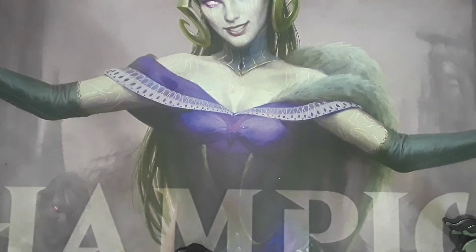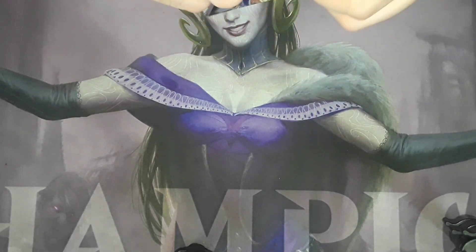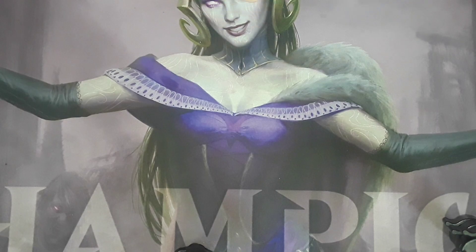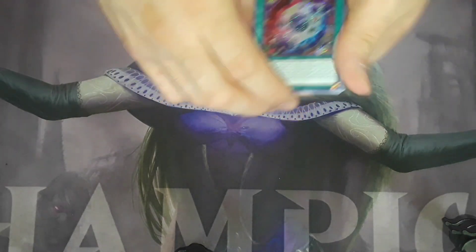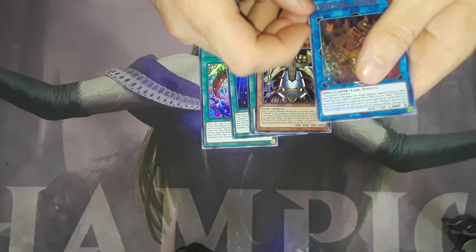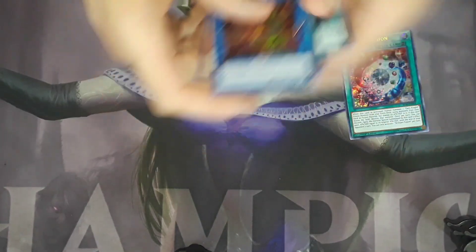Let's go ahead and get started. I'm really hoping to get a Gumbler Dragon out of this. We've got — ooh — secret Brilliant Fusion, Iron Cage, Pre-Preparation of Rites, Sadie and the Time Lord, and Alter Geese Hextia. It's a pretty good pull so far. I'm loving that secret rare Brilliant Fusion.